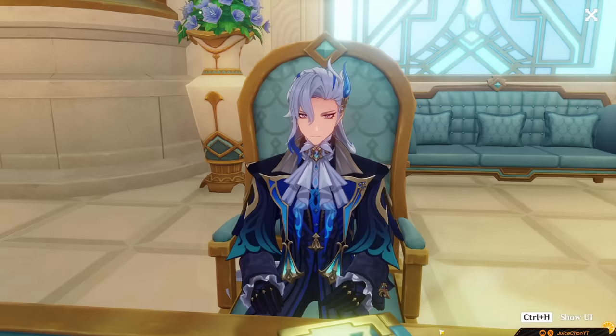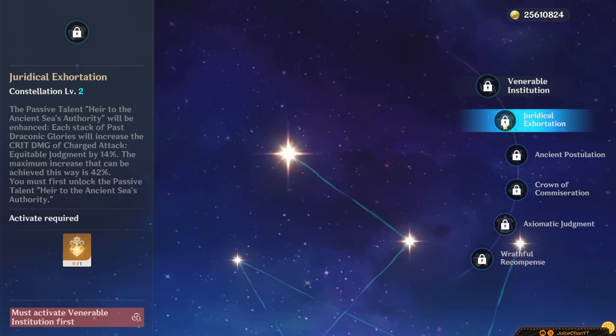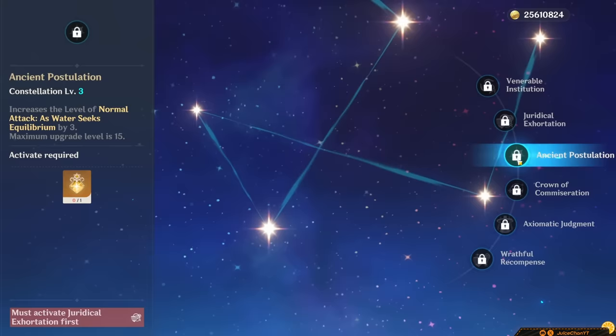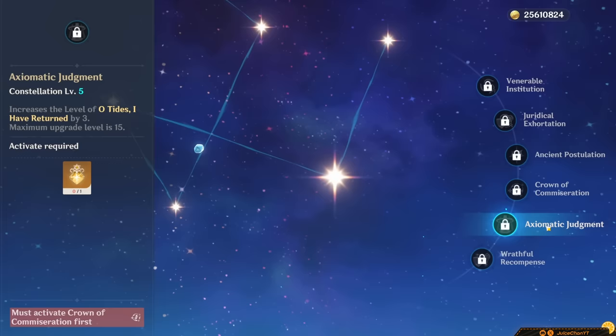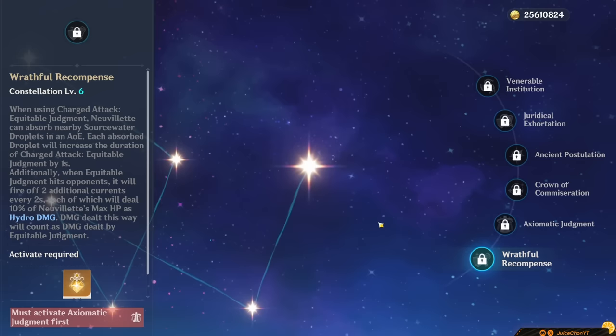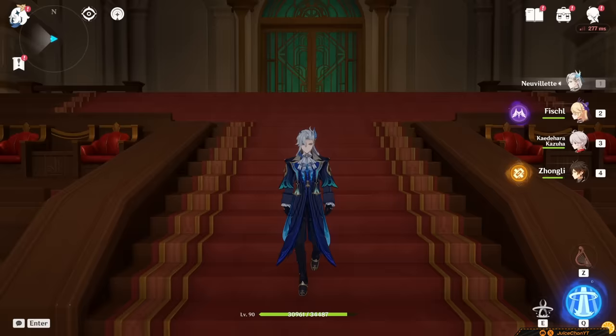Now let's cover his constellations. C1 is a nice damage and quality of life improvement, and is necessary if you don't have Zhongli. C2 is a straightforward DPS increase to his A1. C3 increases the level of his most important talent — a solid constellation. C4 doesn't matter without C6, so don't bother unless you're going that far — Neuvelette has enough droplets at C0. C5 is not a huge DPS increase since his burst is a little insignificant to his DPS. C6 can be really powerful to quite impactful depending on your execution of his rotations. This guy is nuts — we can only imagine how strong he'll be with Furina when she drops, and as of now his base power level is already super high. I'd definitely recommend him if you have the primos to invest and want a Hydro DPS.